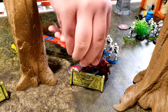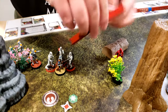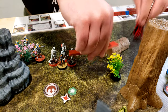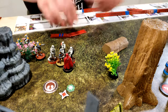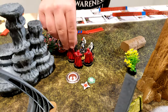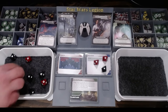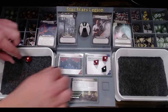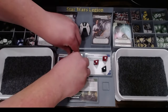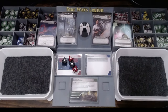A guard will go — they're going to take a double move to here, and then they're going to engage Ahsoka. So don't surge — that's five. I will dodge one.